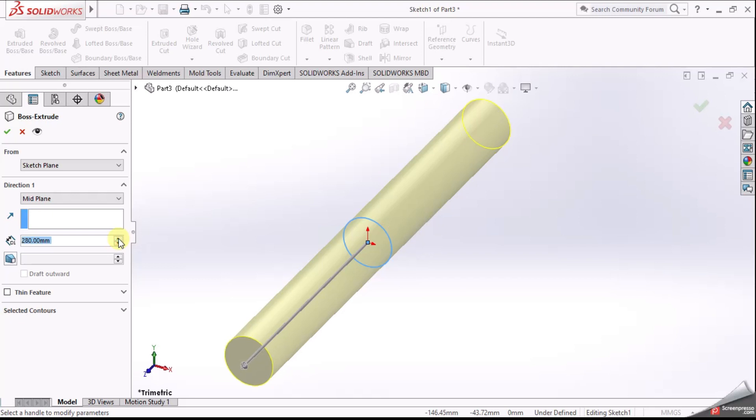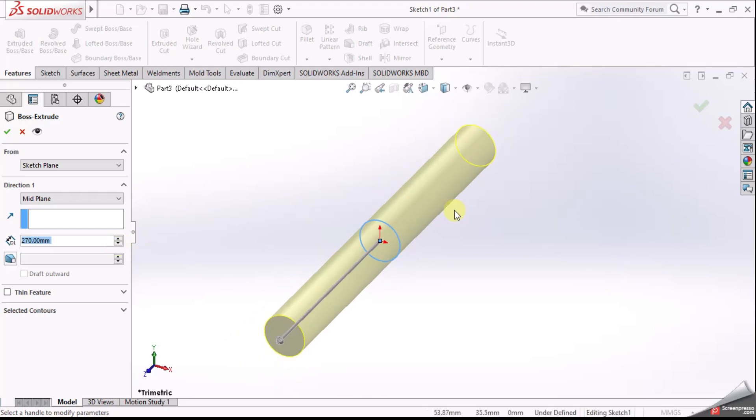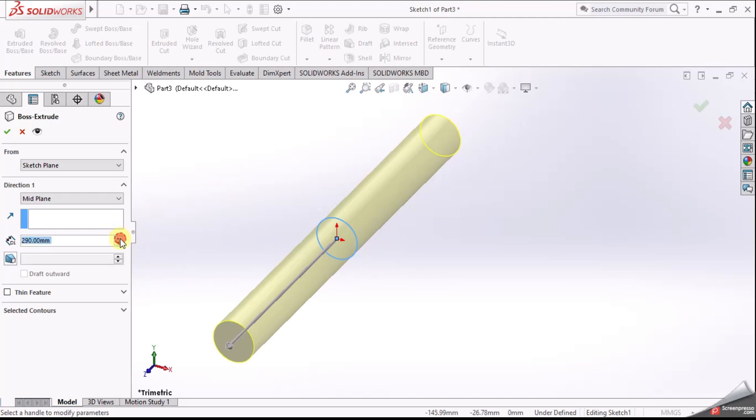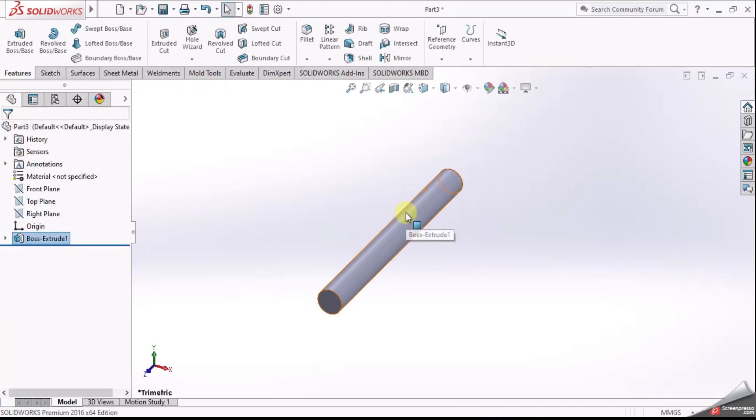Oh ya, kita tambahin sedikit 10 mm jadi 260 mm. Ini untuk ketebalan ya, jadi ketebalan ini agak sedikit harus kita sesuaikan dengan roda yang sudah kita desain sebelumnya. Jadi sebelumnya kita sudah mendesain satu buah roda ya, nah itu roda tempat menanam bijiannya. Seperti itu, sebenarnya kawan-kawan nanti bisa langsung melihatnya.